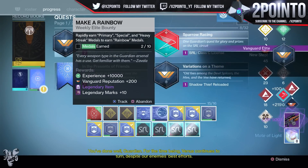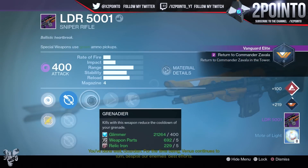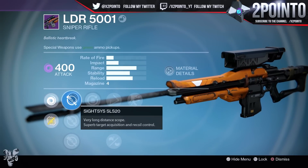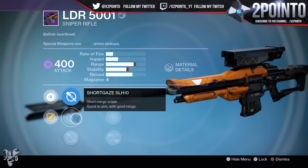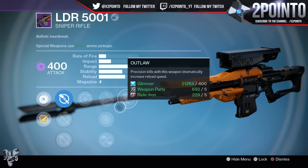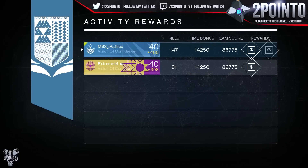My titan was next, and unfortunately no icebreaker from the bounty, but I did get an LDR from it. This dropped with Grenadier, Outlaw, Skip Rounds, Snapshot, and Casket Mag, with Short Gaze as one of the scopes — so not the best roll in the world, certainly not better than my Triple Tap, Casket Mag, and Spray and Play LDR, which is absolutely insane. But it was 400 attack, so there's some extra infusion fuel for my special weapons.